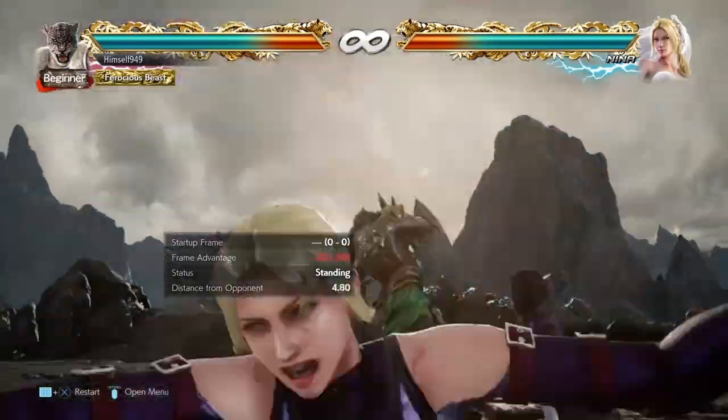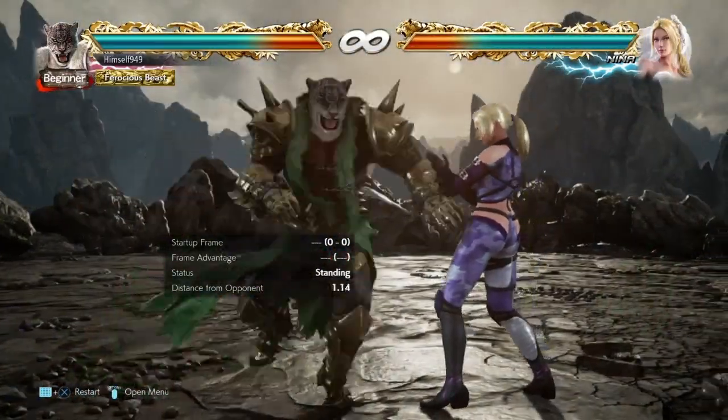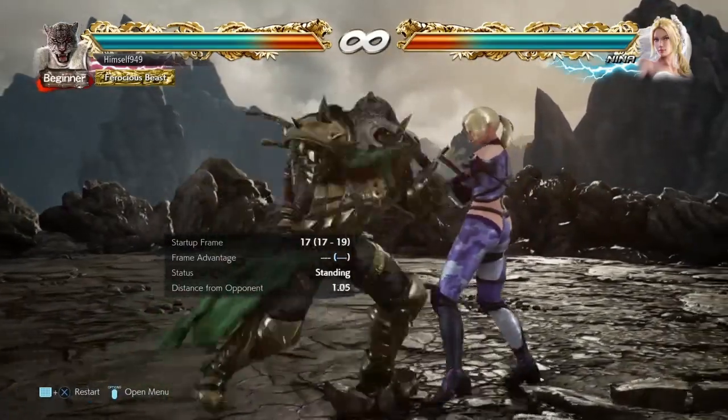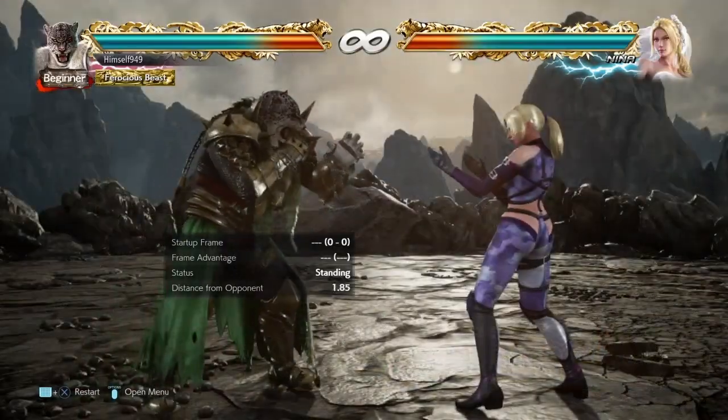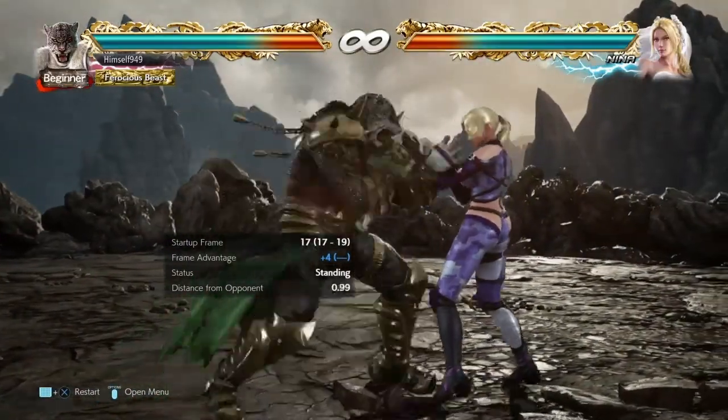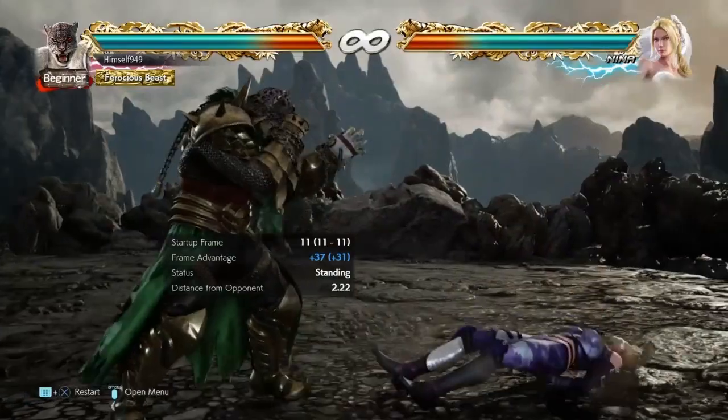Back in Season 3, FF3 was 0 on block. That means jabs would clash with you and if you entered stance, a DF4 could beat you. Now though it's plus 2 and if you go into stance it's plus 4. So if they try to jab us, Shadow Needle is going to frame trap them.